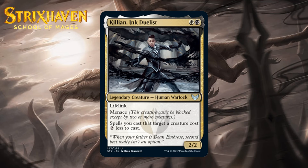Next up, it's Killian, Ink Duelist, who for a white and a black is a 2-2 legendary human warlock that has lifelink and menace on attack, and spells you cast that target a creature cost two less to cast. This is pretty amazing — a 2-mana 2-2 with lifelink and menace would already be good, or the spell reduction ability alone would be good, but this has all of it. It will attack well early and then make most of your spells cheaper — your removal spells and tricks will both be cheaper. Black-white is more about tricks, but his ability also counts creatures targeted on your opponent's side when you cast the spell. This is a very strong signpost common — one I think you first pick pretty often. I'm giving it a B.